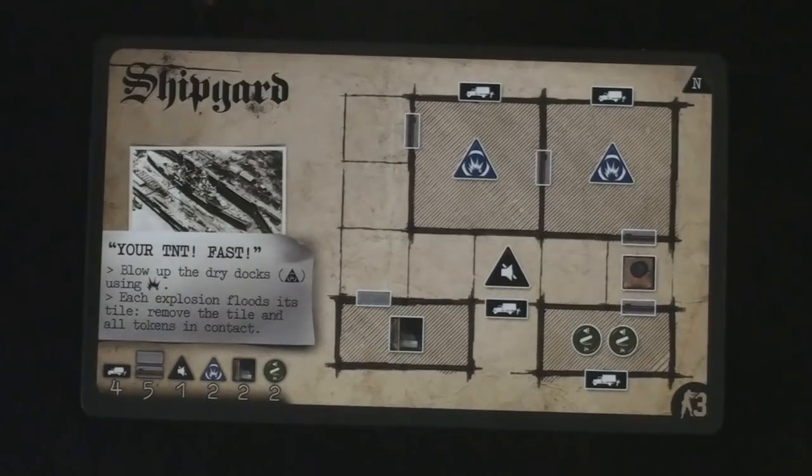We're playing the Shipyard and the objective is to blow up the dry docks, which are located in the two large tiles. Once we blow those up, we have to escape. When we blow up those tiles, they'll be physically removed from the board and any tokens adjacent to them will also be removed. The nice thing is the spawn points will be removed from the game as well.